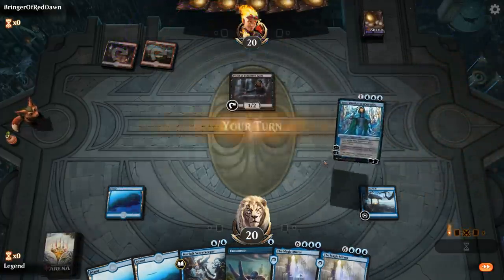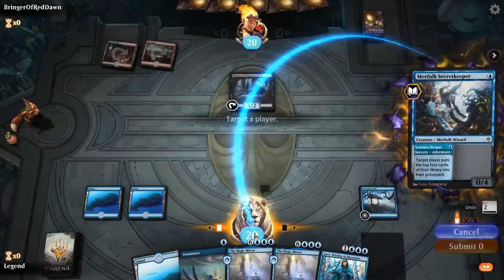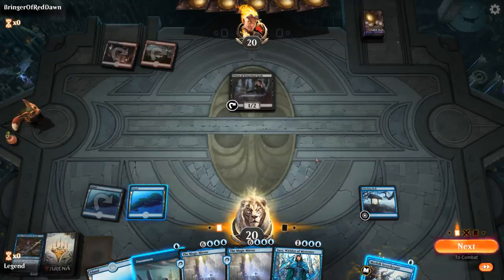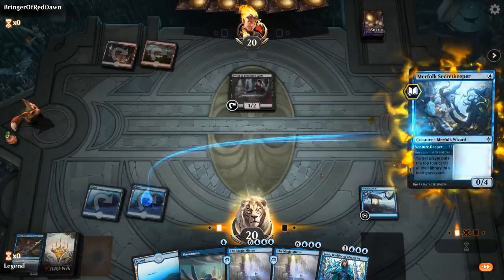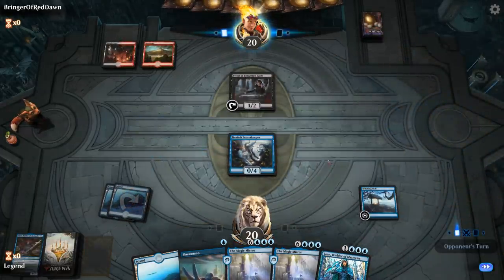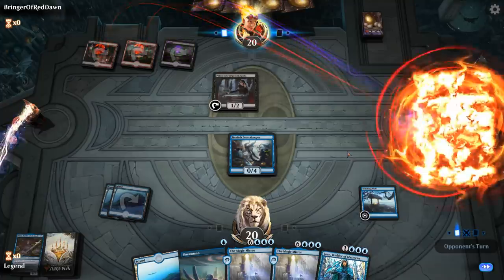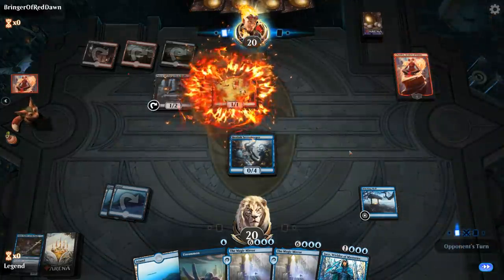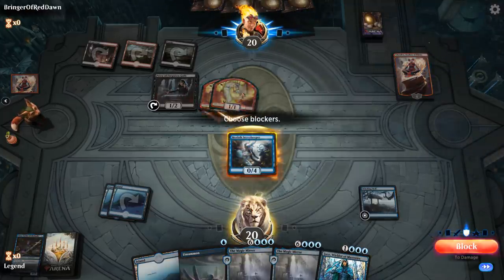Turn two Priest of Forgotten Gods — so it's Rakdos Sacrifice. I can either play Secret Keeper or keep up Unsummon. If my opponent plays like a Chandra they could activate Priest next turn, which would be annoying. I think I'm okay playing Secret Keeper for now — they're not super likely to play two creatures given they didn't play a one-drop. They do have Chandra though, which can get rid of my Secret Keeper. Not a huge loss — just means we won't have a blocker in the future.